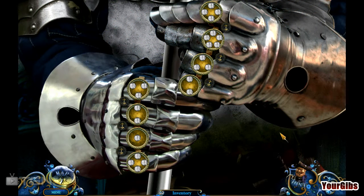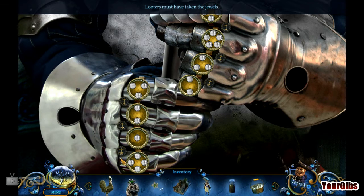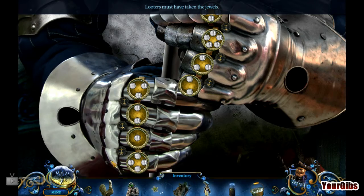Good grief. What is this? It's a puzzle indeed. But it doesn't tell me what to do with it. These look like settings. Looters must have taken the jewels. Maybe these are the jewels? Flowers, hmm.